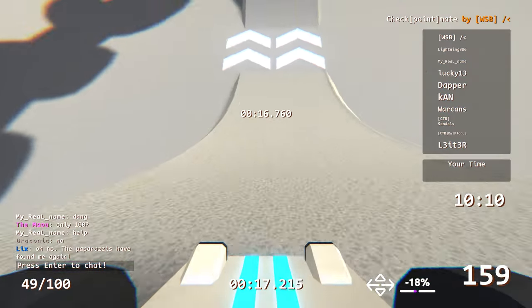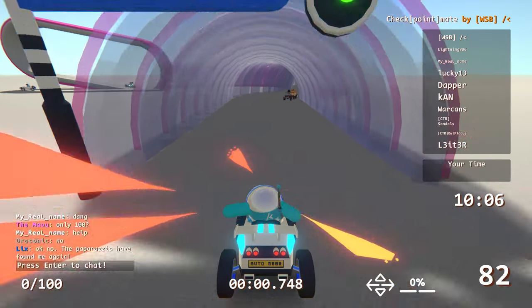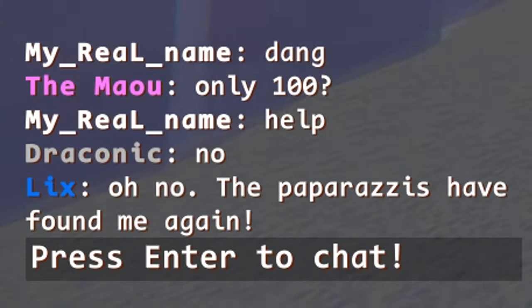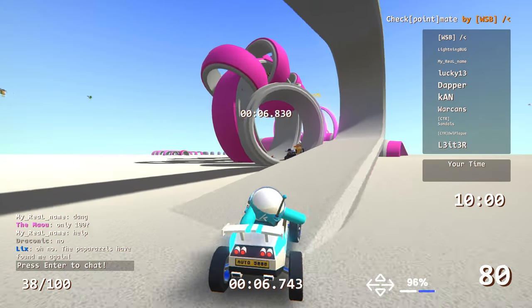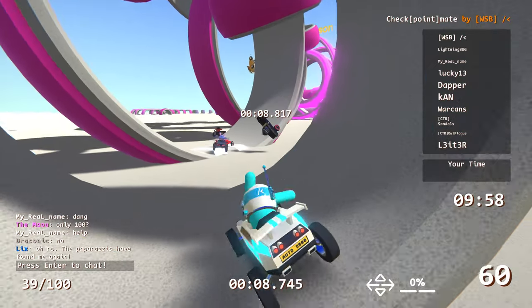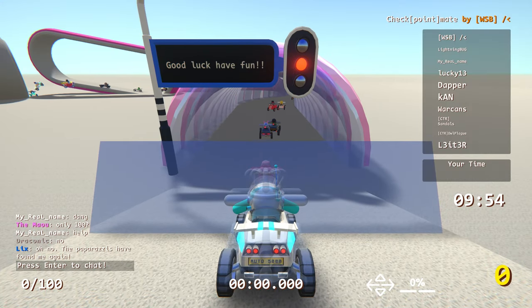How do you make that jump? I don't have speed. You need speed — you get good, gotta go into that. Oh no, the paparazzis have found me again. And then go across — what the heck? Then you gotta fly off that, through that. What the heck?